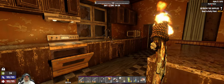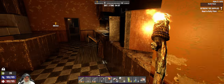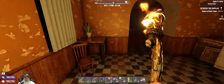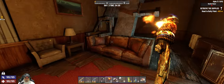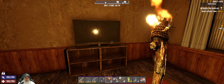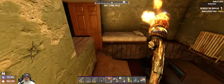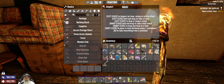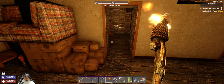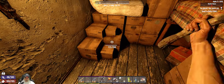Welcome back everybody to Seven Days to Die - this is the Dead is Dead series, I'm Old Guy Gaming. It is dark outside but it is morning, and we spent the night without incident. What I'm gonna do is go around the house and grab anything that would give us plastic - there are some boxes upstairs we can take apart. We have a new job: Ranger Station Foxtrot, so that's on the agenda for today.